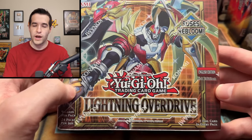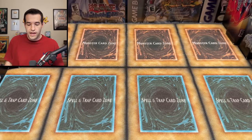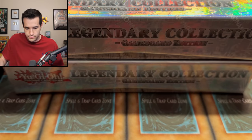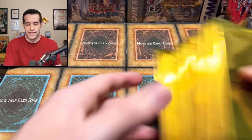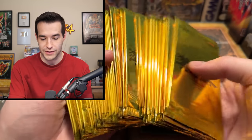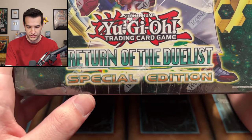We have one booster box of Lightning Overdrive — maybe this is the one where we finally find the Black Rose. Then not one but three Legendary Collection Game Boards — great for future videos. Inside a Dawn of Majesty box we found 2004 Movie Packs — Blue-Eyes Shining Dragon is guaranteed roughly one in four packs so we'd probably get one opening all of these. Then a Return of the Duelist Special Edition — I don't think I've ever opened a full box of one of these.